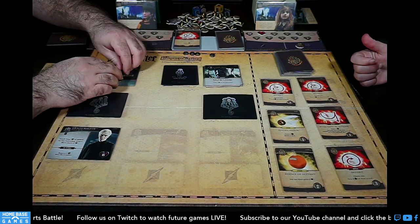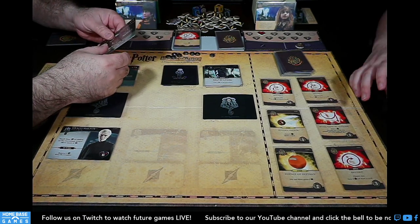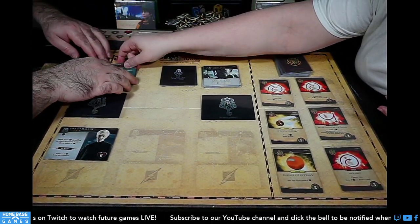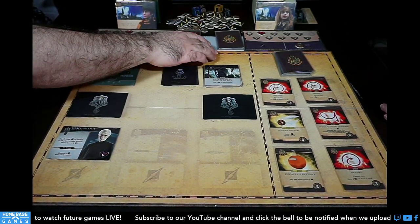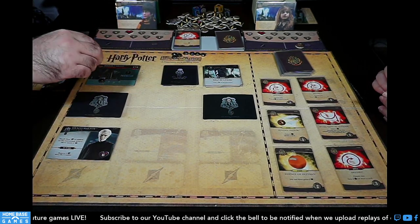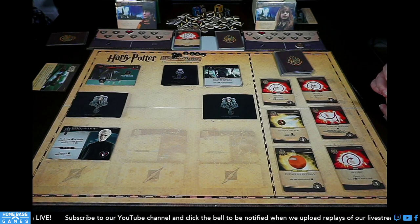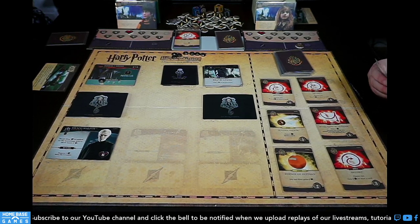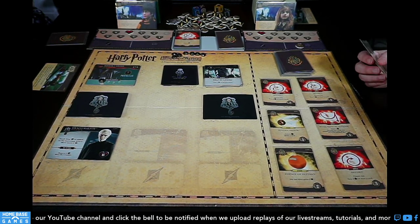The villains have gained control of Diagon Alley — the location is full with four dark marks. So now we move on to the Mirror of Erised. Hermione notes we're starting with one strength on the new location — that's the moderate difficulty version. If villains gain control of this location too, the heroes lose the game.